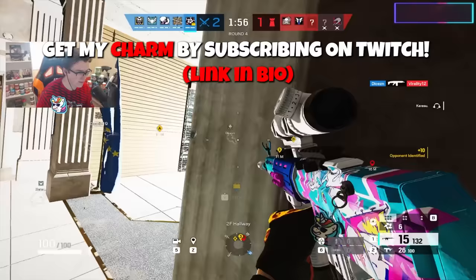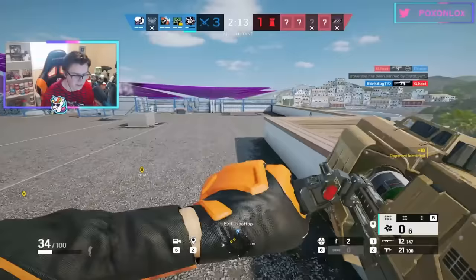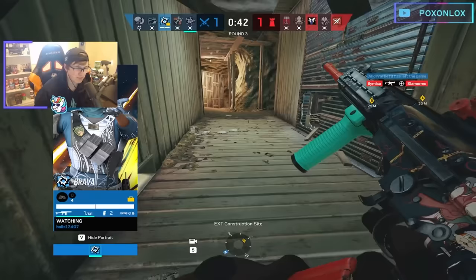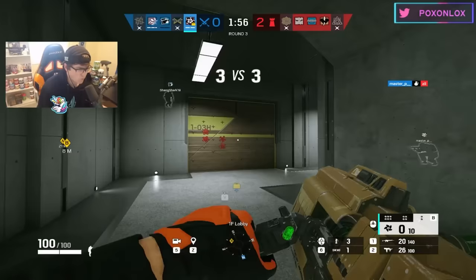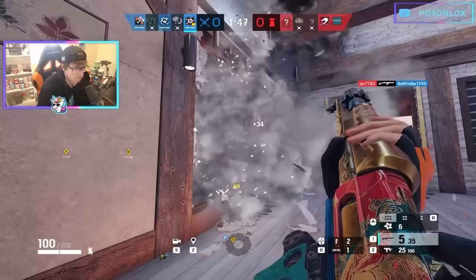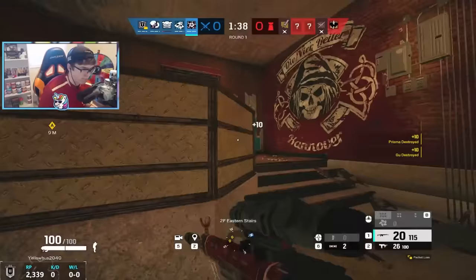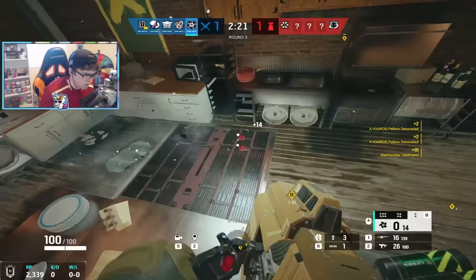Hibana is the most complex of all the hard breachers. As Hibana, you're able to switch your pellets from six to four to two, and there are a variety of uses for each. If you want to open a soft hatch, using two pellets will get the job done, but if it's reinforced you're going to need four. Four pellets will also make a tiny rotate hole on a reinforcement, but if you want a more optimal one you can do a 2x8 or even a 3x8 hole. Using four pellets at the top and bottom of a panel will make it soft, so if you have a Sledge or Buck to open it you can make a much larger breach. If there are no walls to get, you can even use the pellets on floors above or below the bombsite for vertical play. One last trick with Hibana is on Clubhouse, where you can destroy the Kaid claw on the kitchen hatch by placing two pellets beside the hatch on the floor.